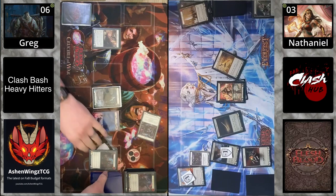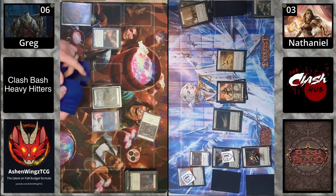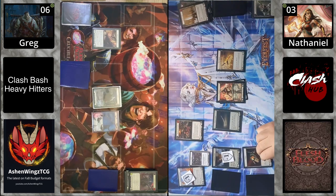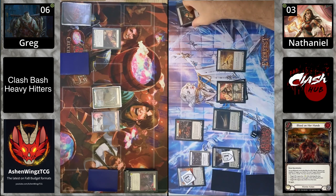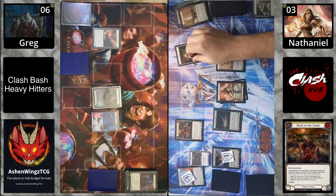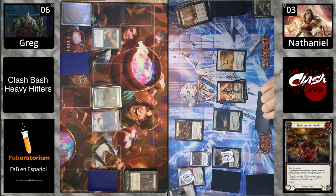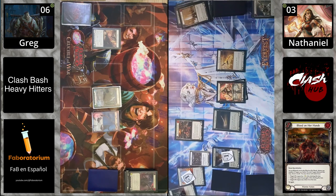Oh my goodness — there is our Blood on Our Hands! That is why Kasai is taking the full seven. They're trying to finish it off and get it over with. Six — you're either going to take Riptide's whole hand or get them down to zero.